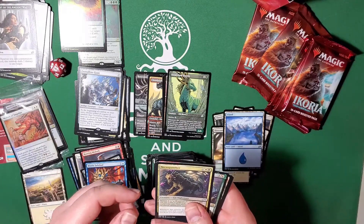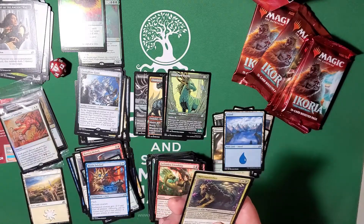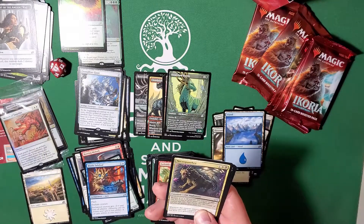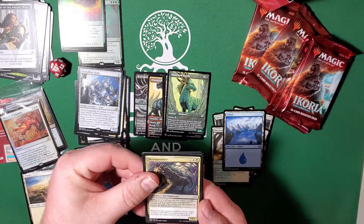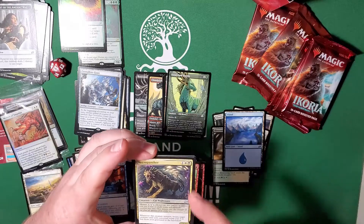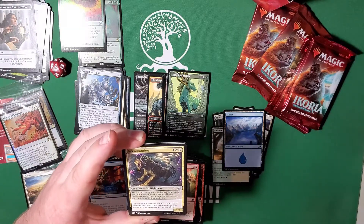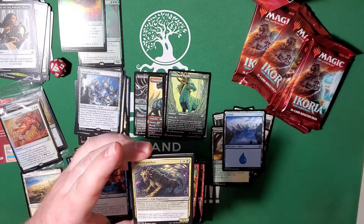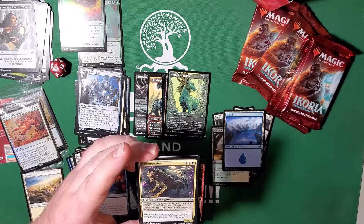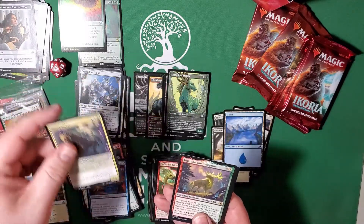Sorry about that, I had to jump away to get a drink of water real quick — my throat was drying out. So we got our three-cost Necropanther. You can either pay three to put a three-three into play, or mutate him. His mutate ability is: whenever this creature mutates, return target creature card with converted mana cost three or less from your graveyard to the battlefield. Pretty awesome card.